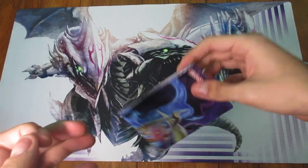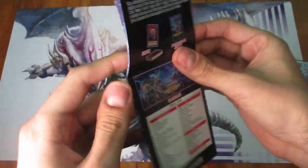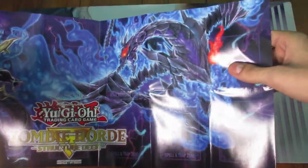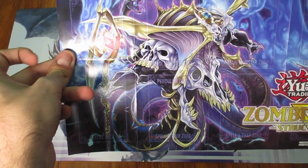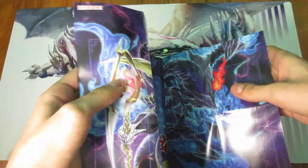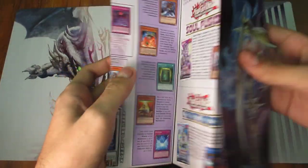The other thing is this right here — as always, it comes with a playing mat that's pretty much never used. Let me go ahead and show that off really quick. There it is. I like this whole dark theme thing. Because it is a newer one, it does actually have the extra monster zones, since it's using Master Rule 4. If you buy older decks, they would not have that.